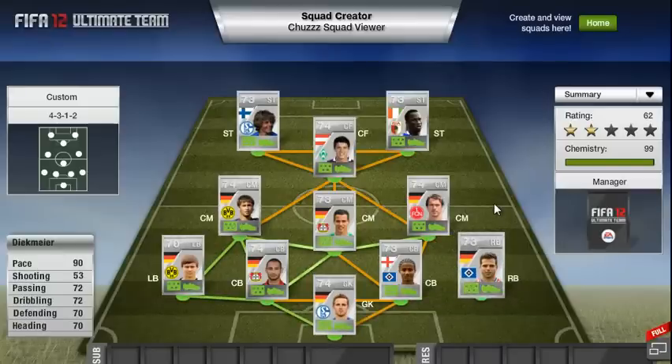Moving on to right back, we've got Dijkmeier, who plays for Hamburg. As you can see, he has 90 pace, 72 passing and dribbling, and 70 defending and heading. He has good, consistent stats for a right back, and his 90 pace means he will act like a second winger, with his 72 passing and 72 dribbling coming in handy.